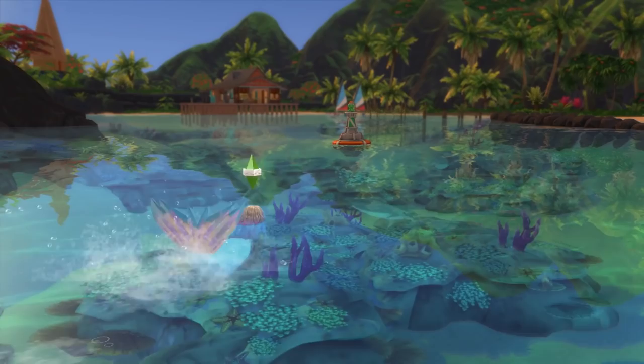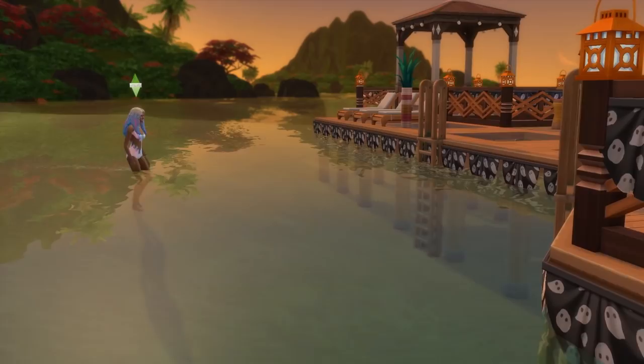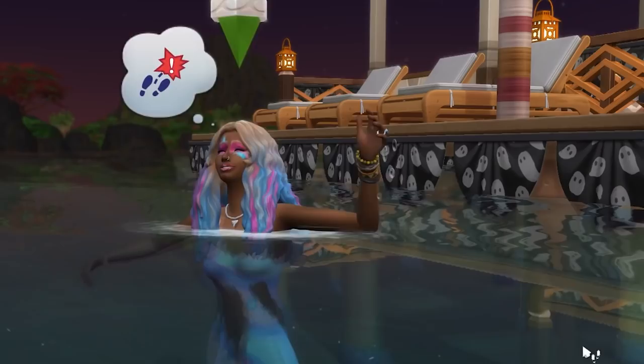Next up is that mermaids can't snorkel or use ladders in water. If you try to snorkel as a mermaid, the option will be greyed out and replaced with a message telling you it's a taboo subject. As for ladders, considering your mermaid sim has a tail, they simply won't be able to climb up a ladder from the water. So this is just something handy to keep in mind when building.